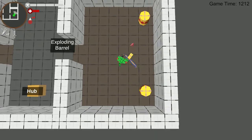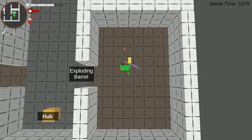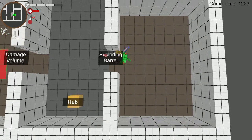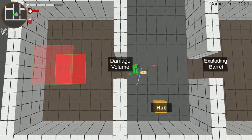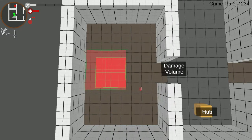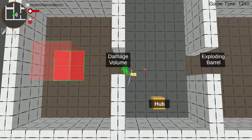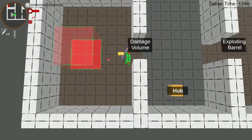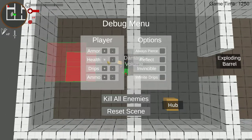We've got exploding barrels. You shoot them, they explode. You hit them with your sword, they explode — they explode any time they take damage. Explosions can also trigger other exploding barrels. The exploder looks exactly like them, so he's an exploding barrel mimic. Then we've got a damage volume obstacle. This could be fire, acid, hot water, lava, spikes, a giant swarm of angry bees, a pile of knives — whatever we wanted to skin it as. It just does damage to the player as long as they're inside it.